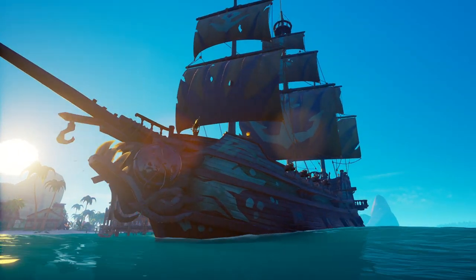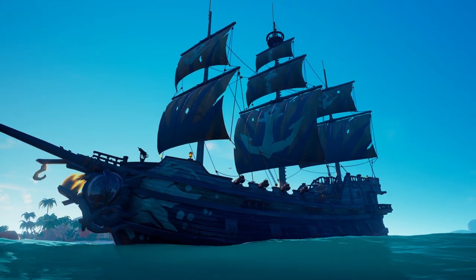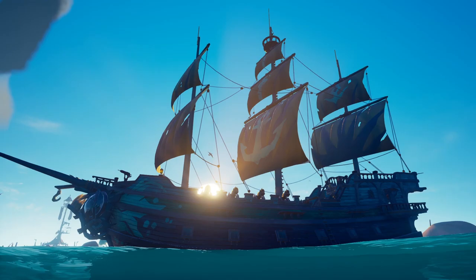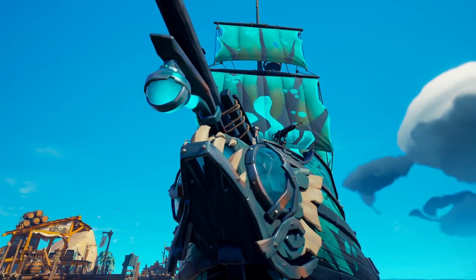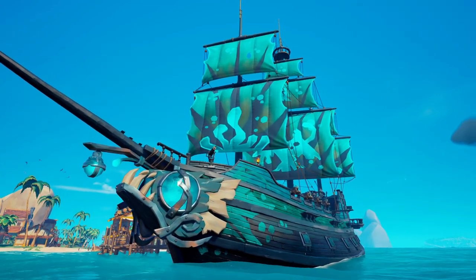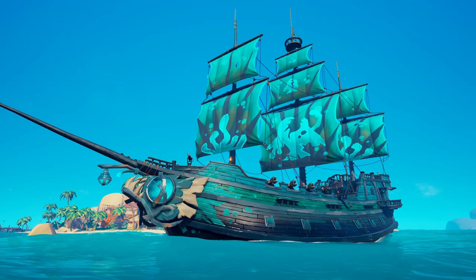Moving on to the hull and standard seals. I find these two pieces quite plain, if I'm honest, which gives off the vibes that these could have been better placed in the normal shipwright, or even as a reward for the Plunder Pass. The collector's figurehead and seals are a small upgrade with the figurehead's eyes changing, along with a bulb in front of its head instead of a hook. Let me know in the comments what you think of this ship set.